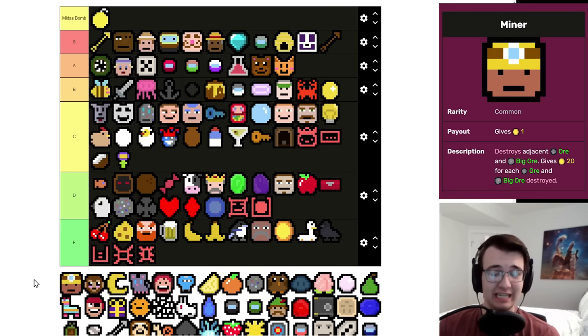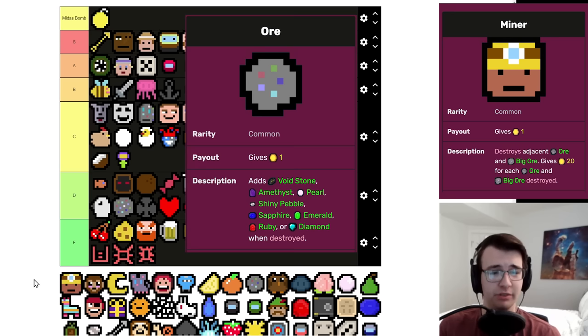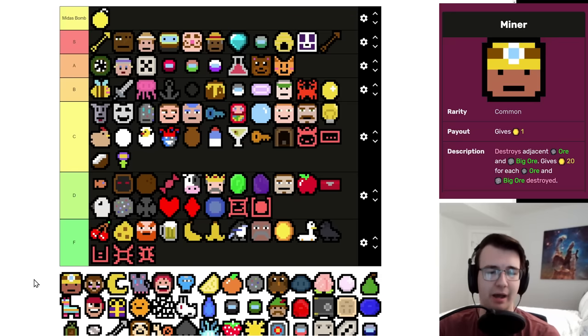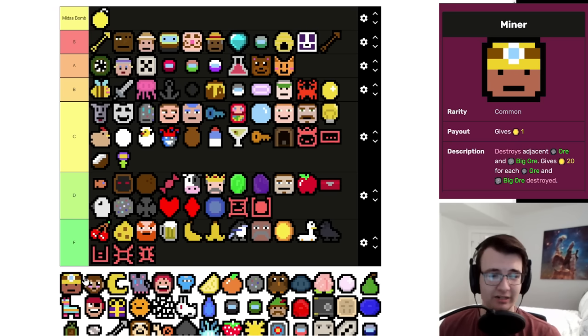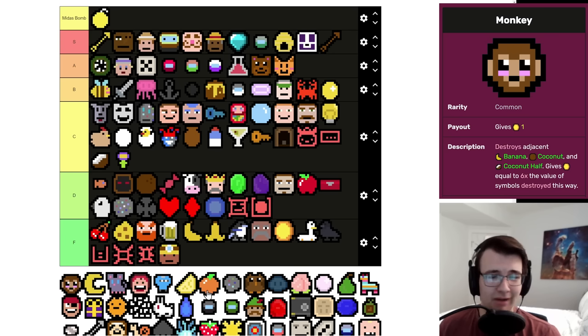Miner is such a bait — the problem is that everything he eats will result in your deck probably being worse. If he eats an Ore in the early game he's probably going to drop a one-per behind. If he eats a Big Ore, he takes a single two-per and turns it into two one-pers, which is infinitely worse. Every time I've taken a Miner I have lost the game. At least Hex of Destruction sometimes can destroy a dud — Miner is just going to make your life worse. F.